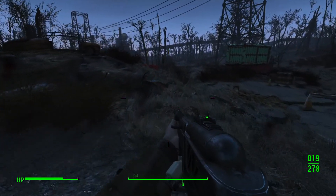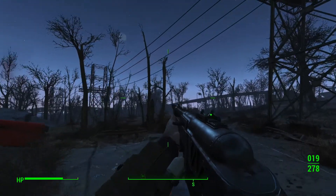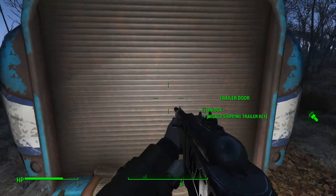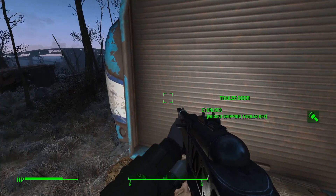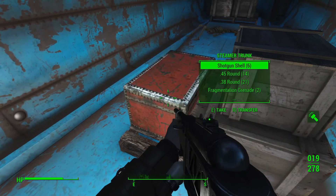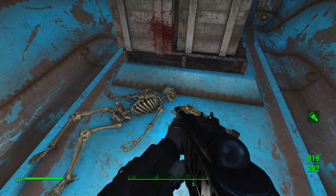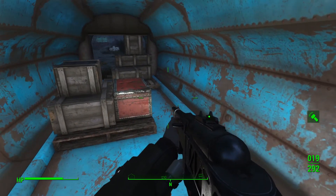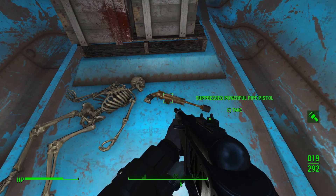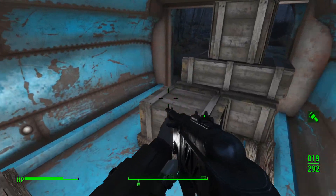Now that that raider's dealt with, we're just gonna head south towards the Corvega plant — you can actually see it right up there. Here is the first of the three out on the road. You just walk in here and here's your steamer trunk. I kind of wonder, since this truck has been locked since the bombs fell, how did a pipe rifle get in here and how long has this been a thing? Anyway, that's number one.